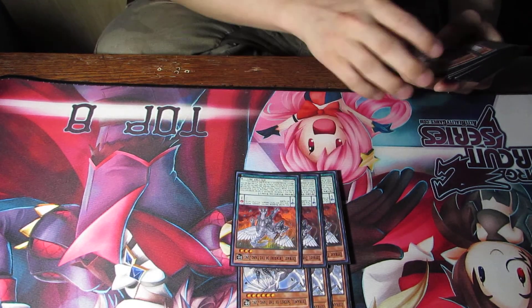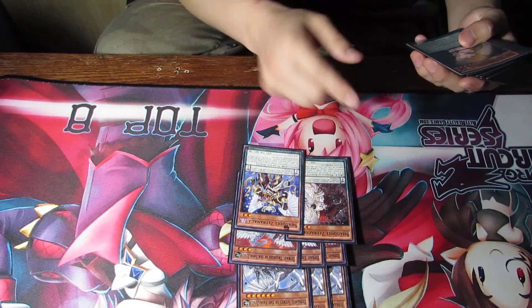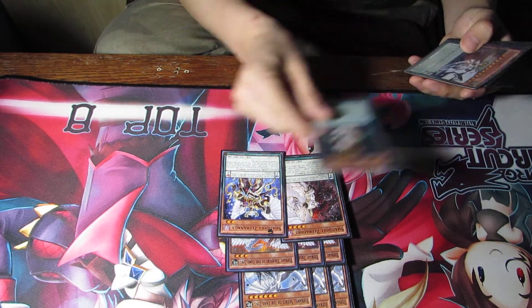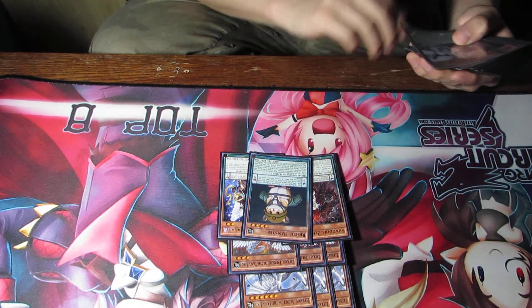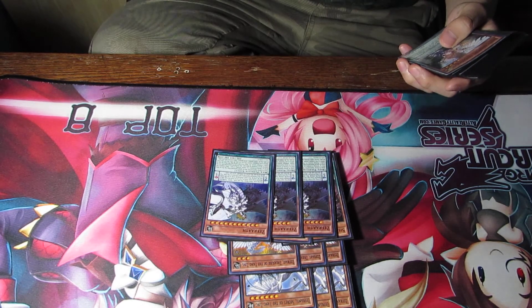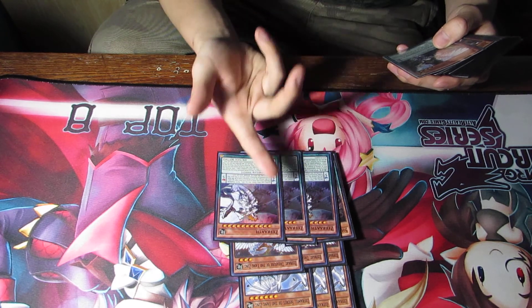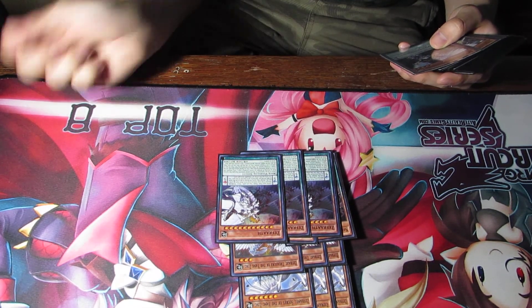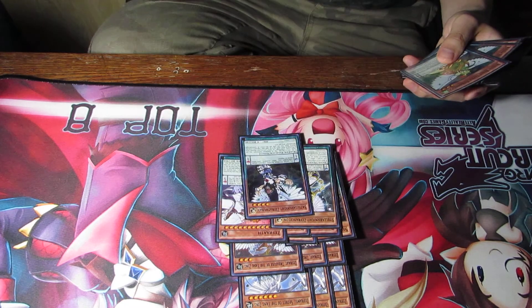Then we have Zephra Xia, Treasure of the Yang Zing — this thing lets you target something and it becomes a tuner, which is great. We run one of the Shadows because it's level two and level four, which is nice. Rescue Hamster — I plan to get more of this guy because reading it, it's fabulous. Then we run Pseudo Exciton, which lets me dump an extra, which is nice.